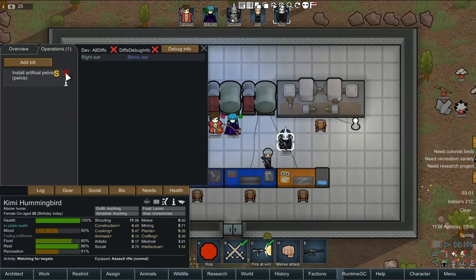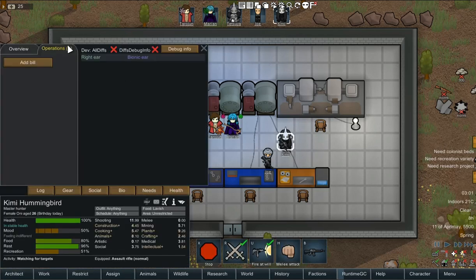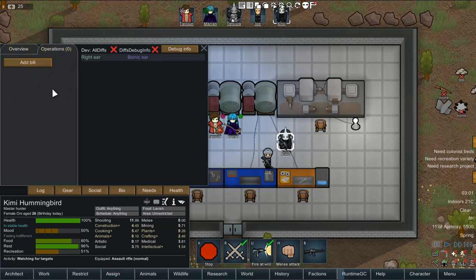Likewise, simply remove any remaining stale bills, otherwise your colonists might start acting erratically. If a leftover recipe was not handled by the fork, the affected pawn would be broken — every time you go to the operation page, your UI will start glitching out, and there's no way to fix that other than save game editing.